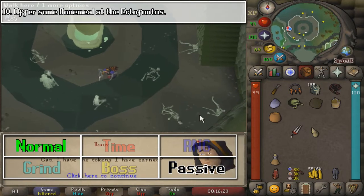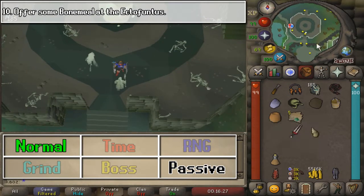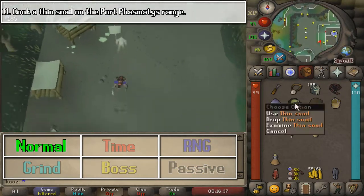Next, go ahead and talk to the Ghost Disciple in order to get your Ectotokens. These don't really serve that much of a purpose until you do some quests or you have the Bone Crusher, but it's best to get them right now.